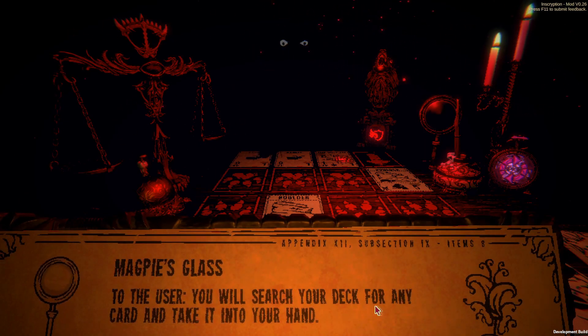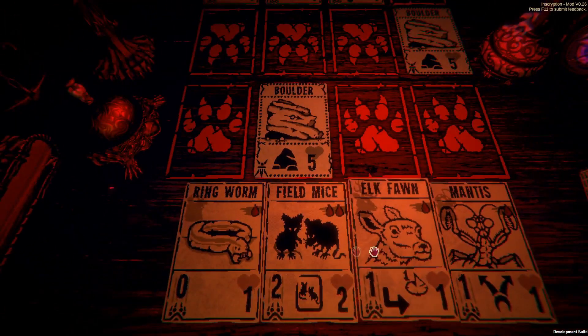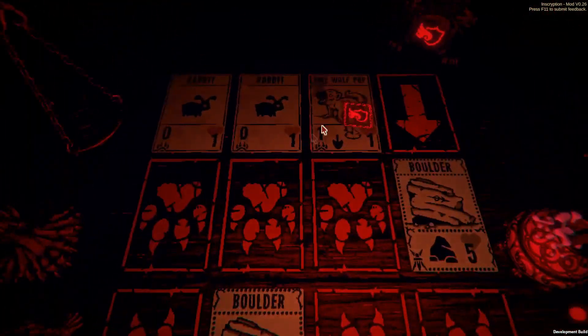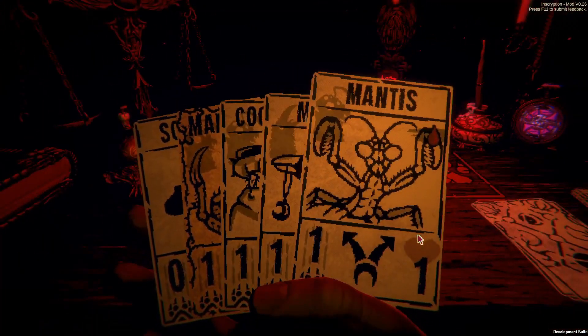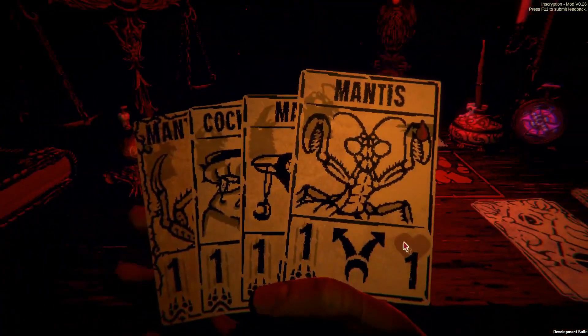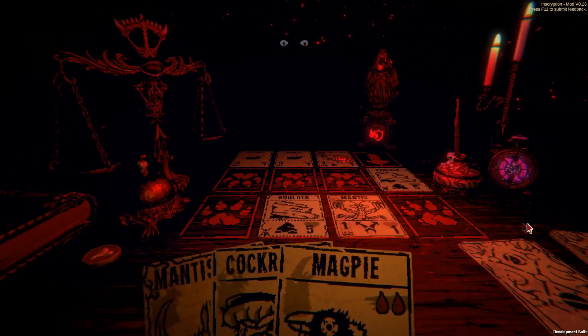Let's begin with the simplest one, the magpie's glass. I'll take it and go for the mantis. He's playing the wolf pup. I could play the mantis god here but it's going to die — I don't care, let's play the mantis. Play whatever right now. Pass. I'll let my mantis die.